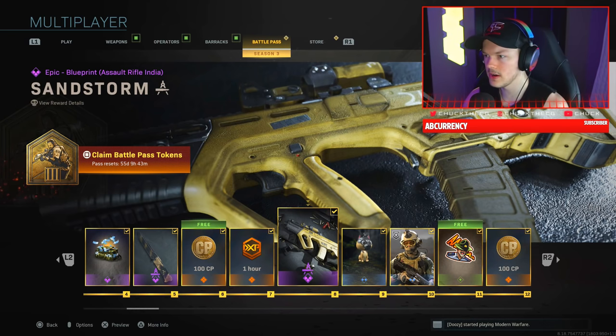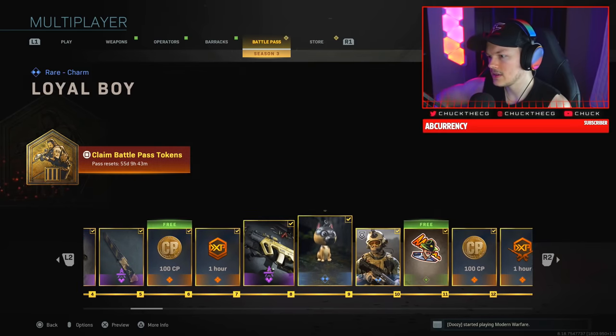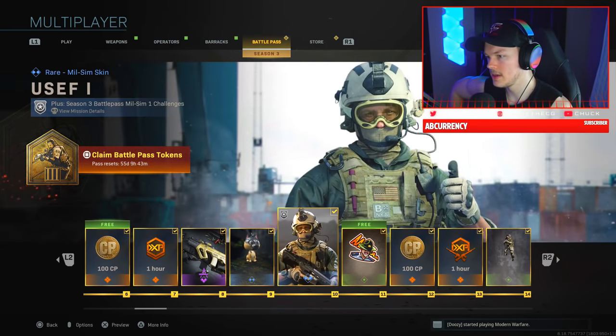Now we have the Sandstorm — one of our first real weapon blueprints. I think this is for the RAM. It kind of looks like a dusty gold, almost rustic but not super shiny — like a muted gold finish. I like it.